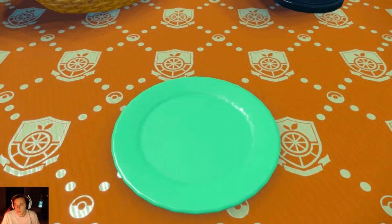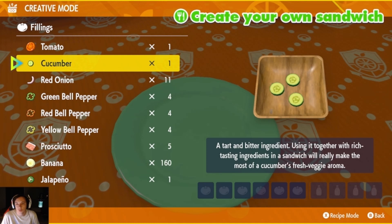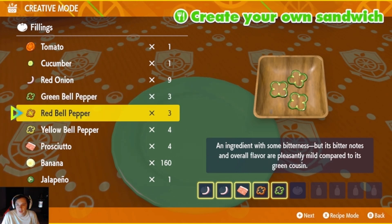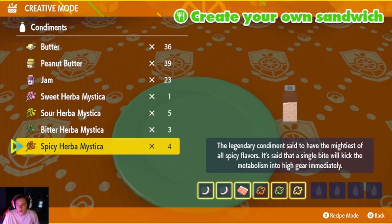Now this is going to be shiny power level 3, encounter level 3 — the encounter power level 3 is the one that you need in order for this glitch to work. So you need two red onions, you need prosciutto, you need red, green, yellow. Let me make sure, because there's actually two ways you can do this. So yes, that's fine, and then I'm going to use two spicy herbamisticas.